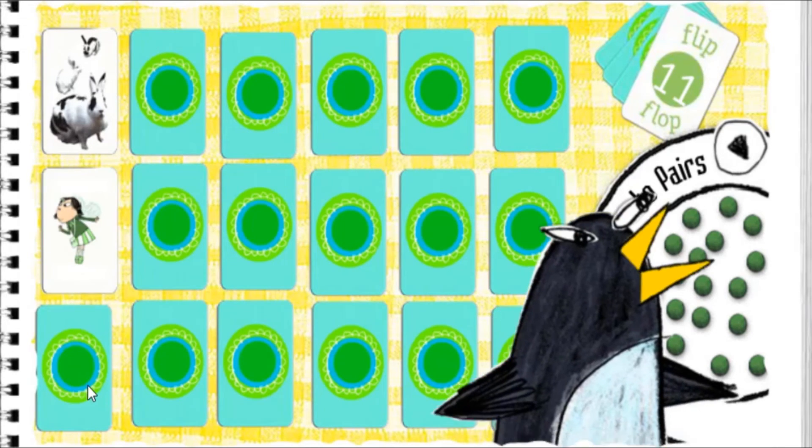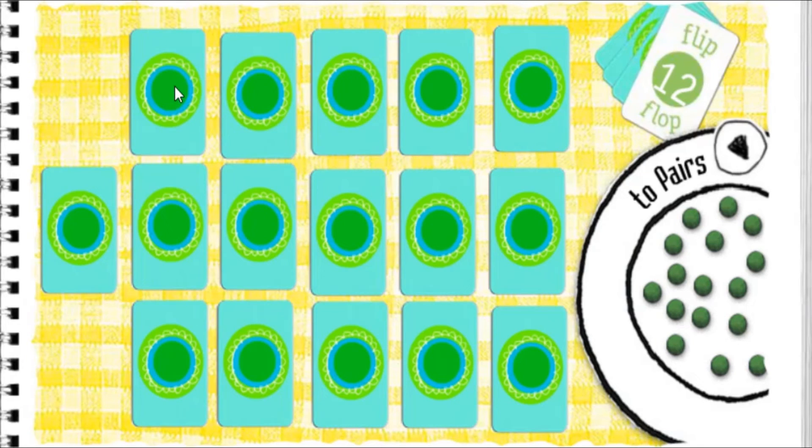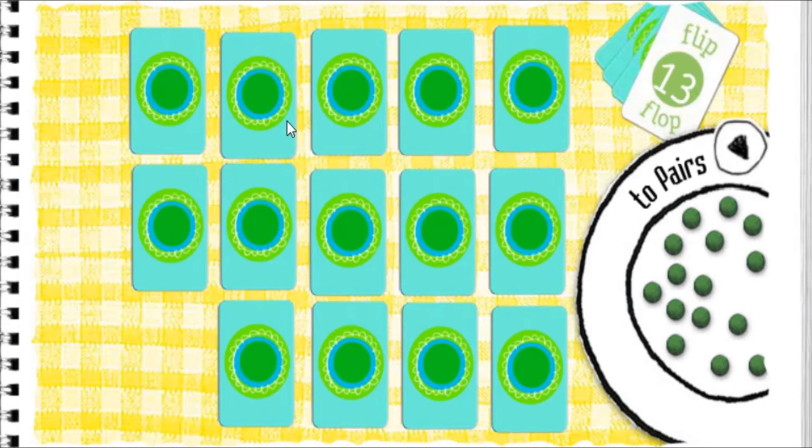Click a card to turn it over. Tooth fairy. Carrots. Rabbits. Flip-flop — carrots after rabbits. Alien. Coin. Tooth fairy. Coin. Flip-flop — because the tooth fairy leaves you a coin when your wobbly tooth falls out.